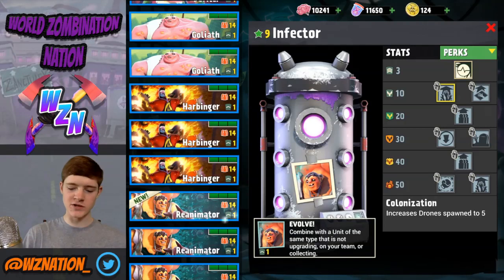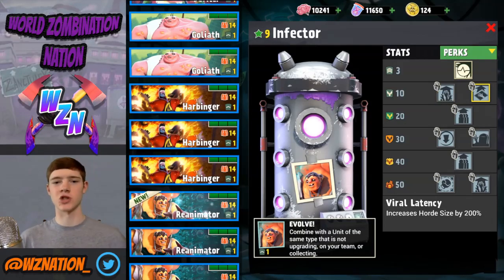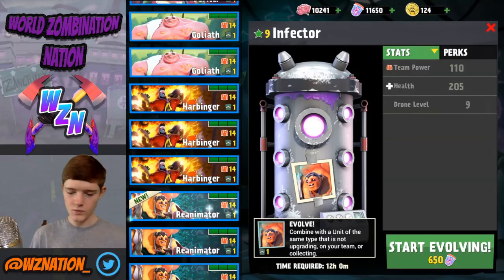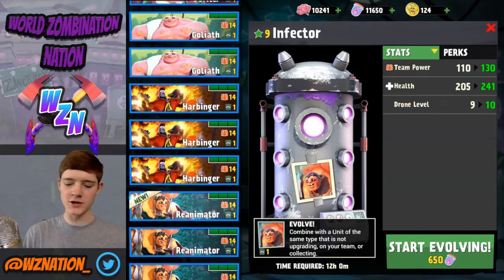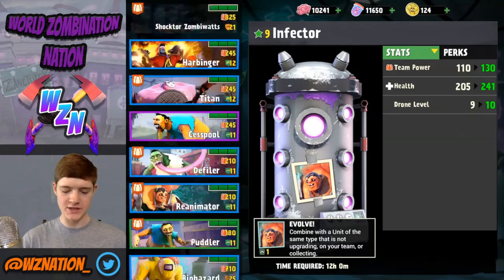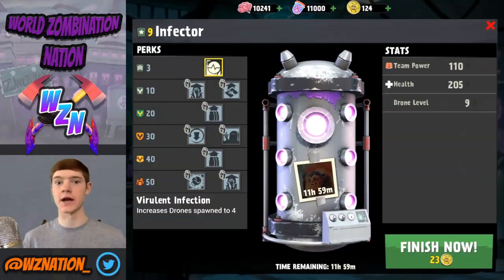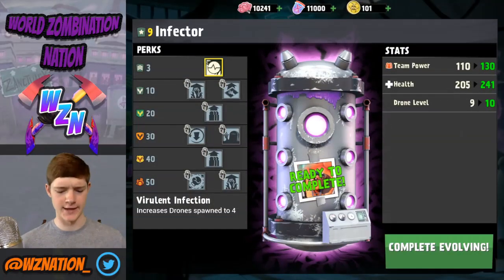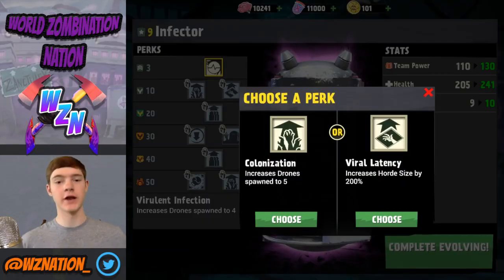As you can see, level ten perks are locked until I get to level ten. If we check the stats: team power is going to go up by 20, health is going to go up by about 30, and drone level up by one — no complaints there. We'll go ahead and start evolving, speed it up for time's sake. It hurts every time, but we complete the training and get to pick a perk.